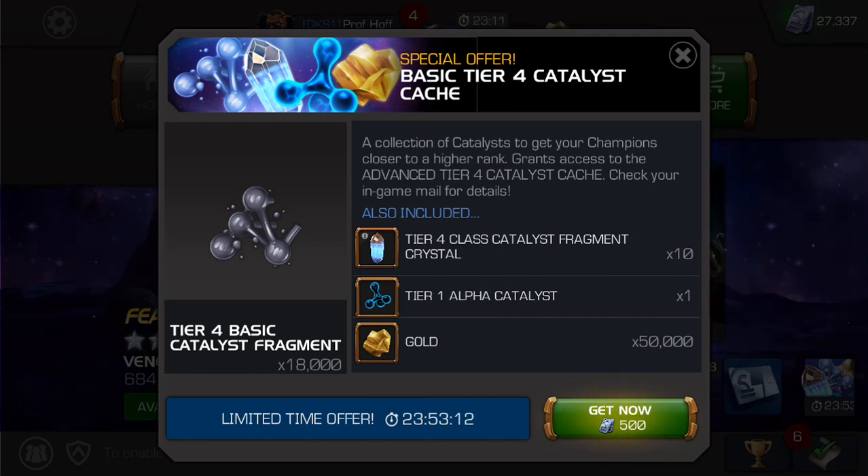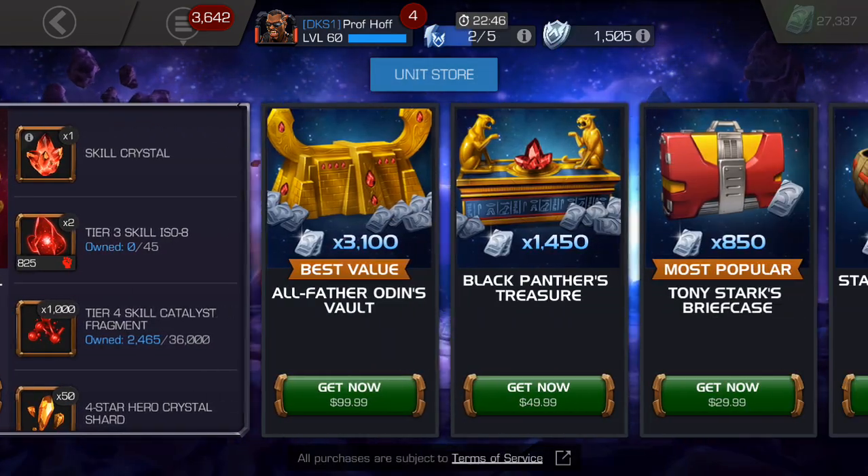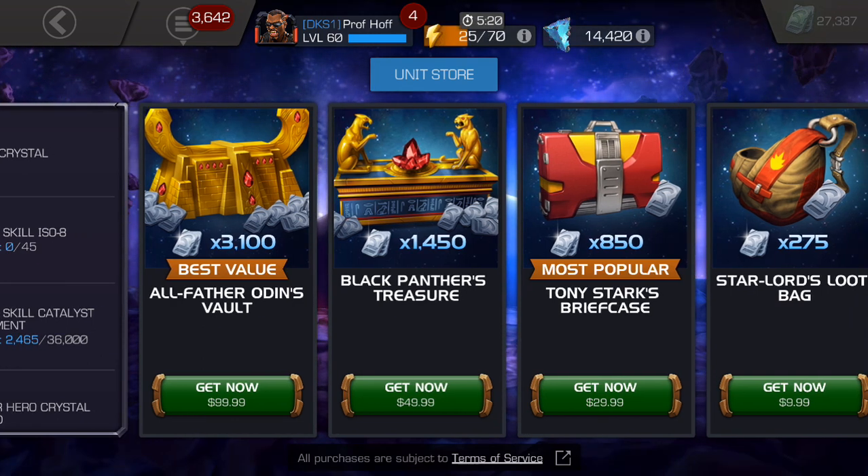If you need Tier 1 Alphas, trust me, there are better ways to get them. Gold? Better ways to get it. These Tier 4 Class Fragment Crystals are not going to be worth your units either. Stay clear of all three tiers of this offer. There are so many better things to use your units on. If you stay patient, you'll remember this and hopefully thank yourself for saving those 4,000 units — well over $100, really $130 worth of units. And you're still technically $50 short if you buy the All-Father Odin's Vault with Tony Stark's briefcase. Total trash and not worth anyone's time. Thanks for watching, YouTube.